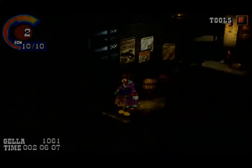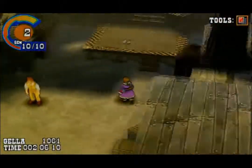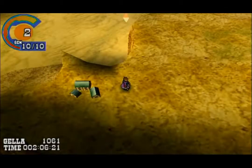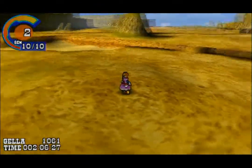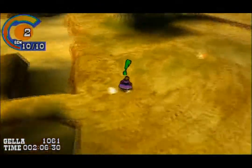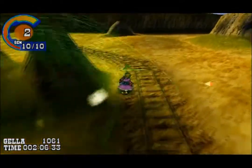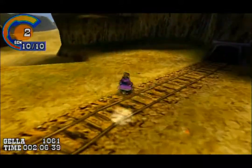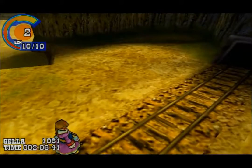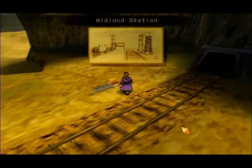With the information we got from the guy in town we know where the railway is. When you see the green exclamation point it means we can skip the battle, which is nice — why waste time fighting enemies that aren't worth fighting? And here we go, we find the Midland Station, and from here we'll take this to the new region.